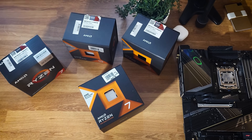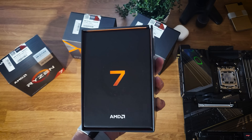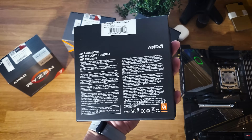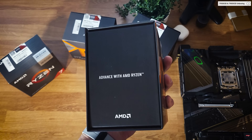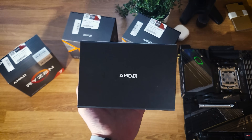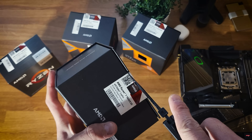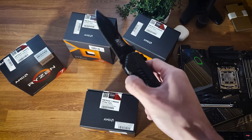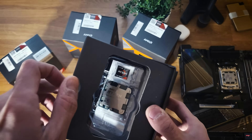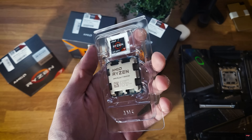Next up, the 7800X 3D — this is the sweet spot for most people. It's fast, efficient, and absolutely crushes it in Tarkov. The pricing on this chip is a little weird right now. It saw a price hike when stock was low before the 9800X 3D dropped, and the 9800X 3D launched only $30 more than the 7800X 3D at retail, but it's nearly impossible to get at that price. In my area they're going for around $650 to $700. I think if you can grab one for around $400 or less, it's a solid buy. Otherwise, I suspect the 9800X 3D hype will cool off in the next few months and prices should drop back to more reasonable levels for both chips.